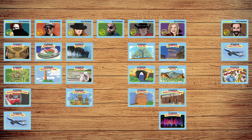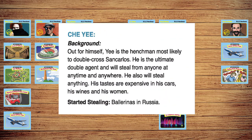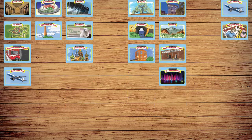Whenever a player takes the last location below any henchman, they also capture that henchman, reading his background for more possible clues, as well as scoring 50 bonus points.